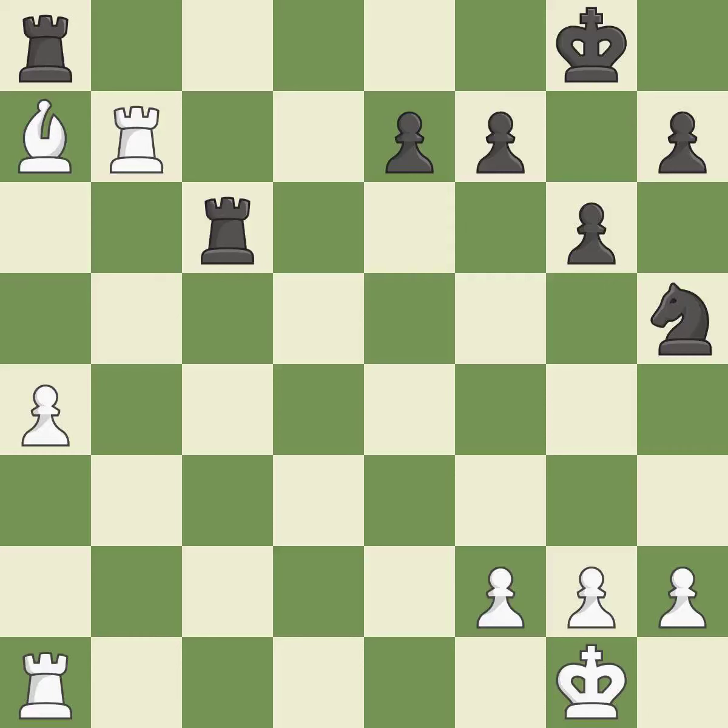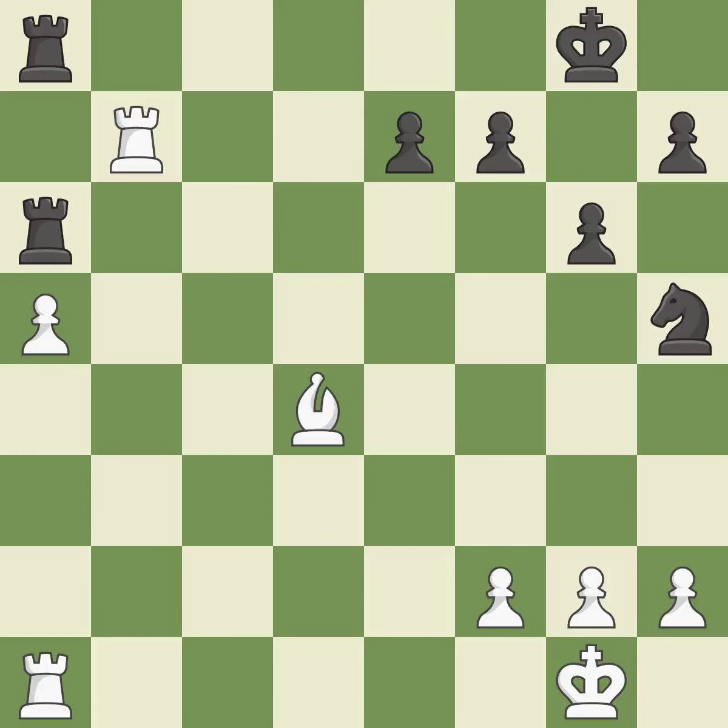This threatens to push a passed pawn towards promotion. This allows the opponent to win a tempo by threatening a bishop — it is an inaccuracy. This wins time by threatening a bishop and forcing it to move away; this is the only move that works. The bishop is now in a secure position. This misses a chance to concentrate a knight so that it can dominate more squares — it is incorrect.